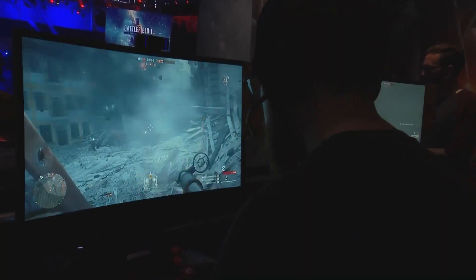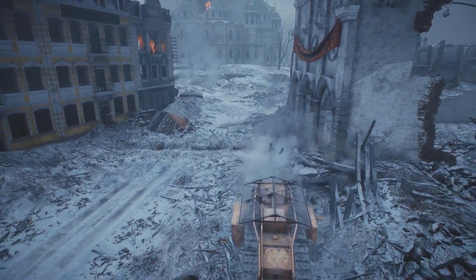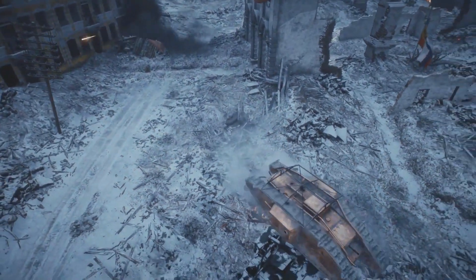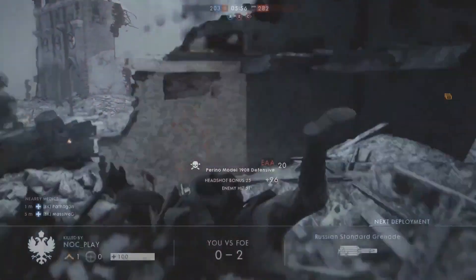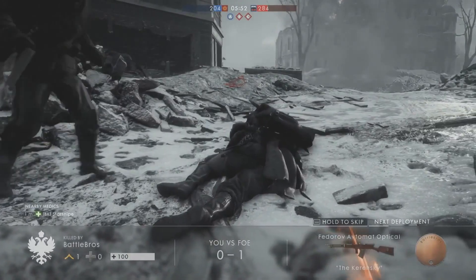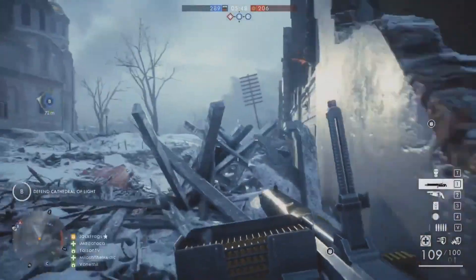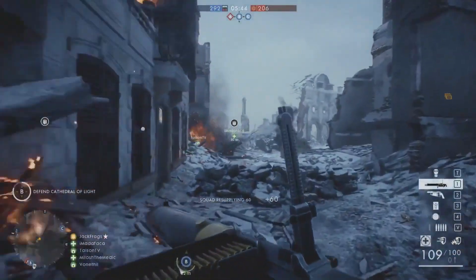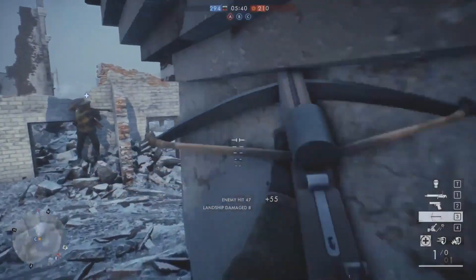The Red Army are really struggling to get any point. They've solidified the A capture point — it doesn't appear to be contested right now. They really do need to make a push for the Cathedral if they want to claw their way back in. That's the key to this win — anyone who controls B is going to have the victory.